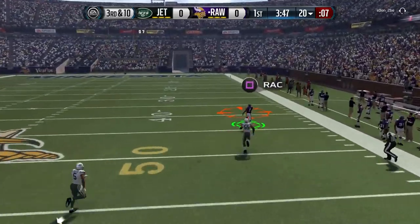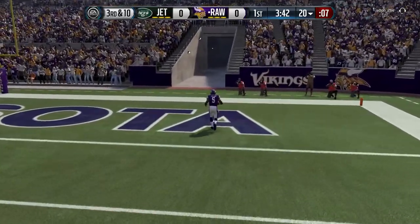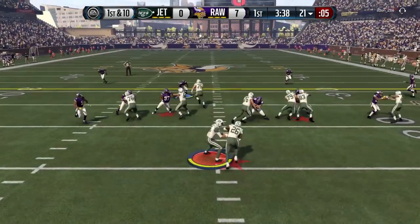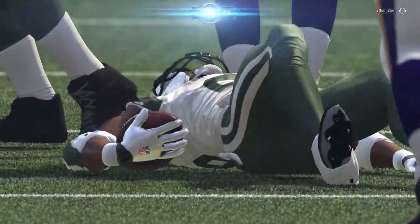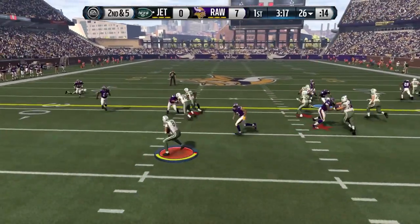We're going to get started very quickly here. My opponent did not think that I would chuck it deep to my running back, but I've got Reggie Bush — the campus edition Reggie Bush, 99 overall. Ridiculously fast, ridiculously good receiver, and even Anthony Barr is not going to keep up with Reggie Bush. So we get the first drive touchdown.